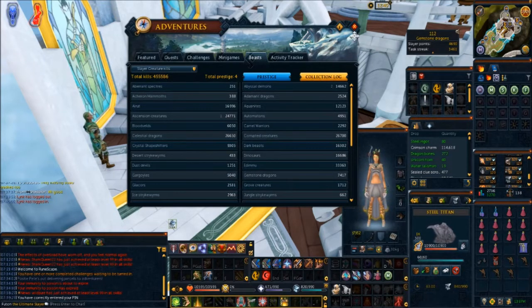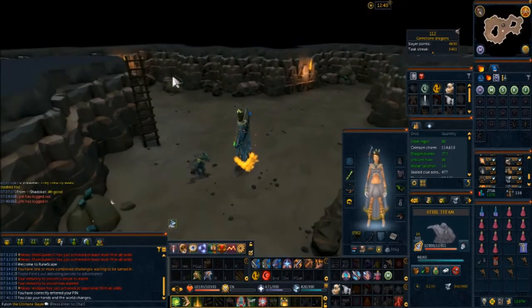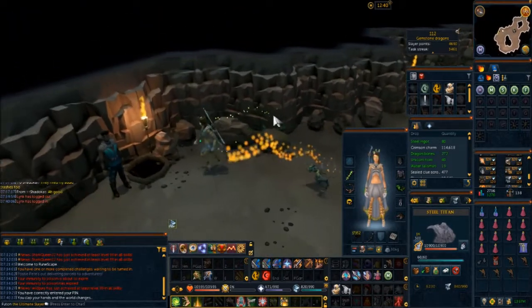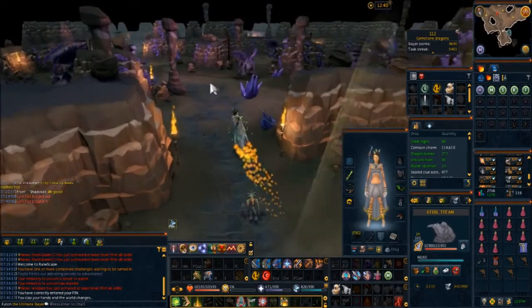To get there, if you've unlocked it, just teleport with your Karamja gloves. Since we're on task it's free to kill. We go down to the mine, and there will be three areas which each correspond to a different dragon type.